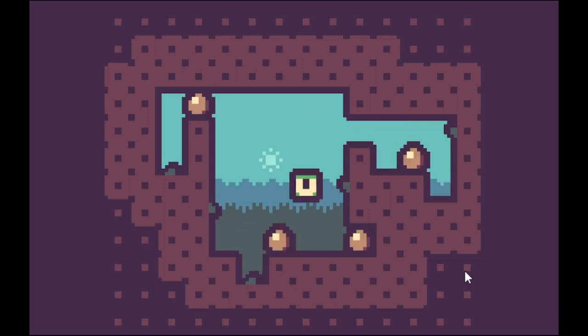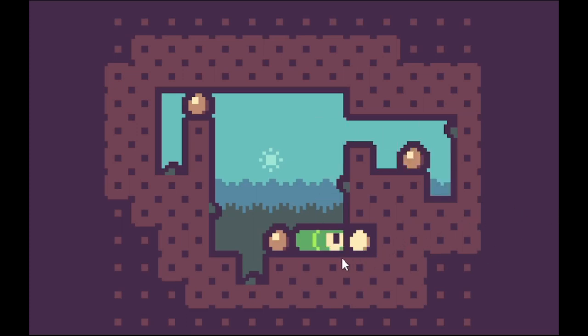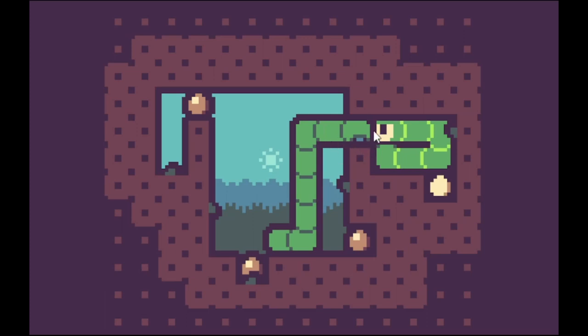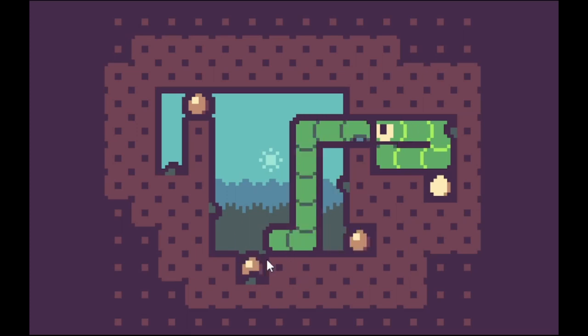This is a puzzle game, one screen, with no instructions. When I get near the eggs they turn light, so I guess the goal is to get all the eggs to be lit. I found that you can push your own snake body to the left — I've never seen that. Also, this egg has moved down and is cracked.